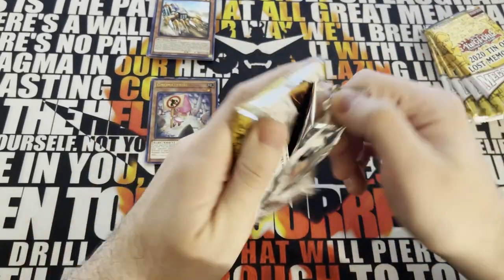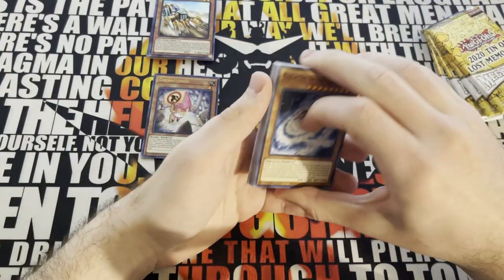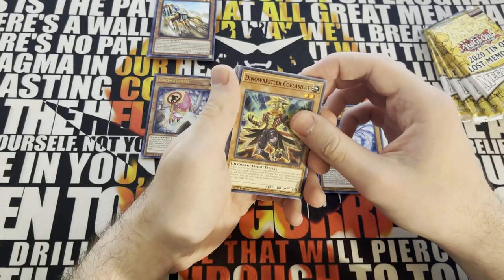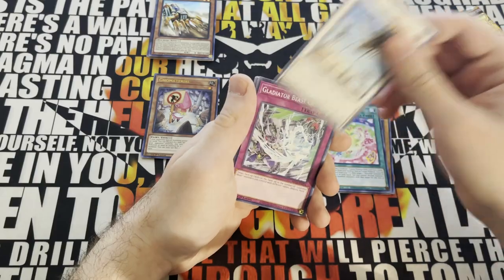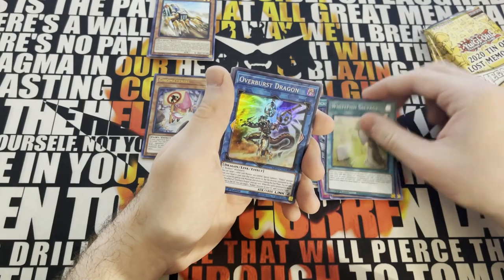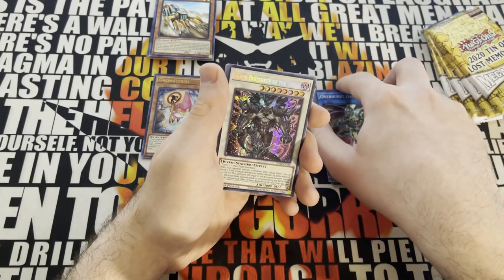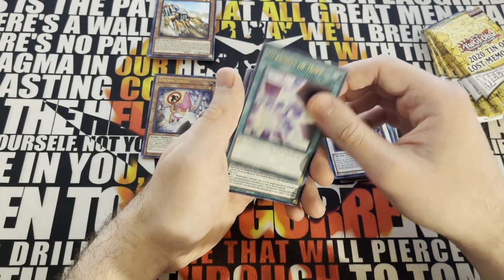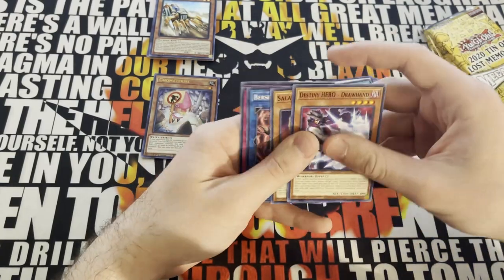Pack number two — maybe this time something good. Galactic Spiral Dragon, Dino Wrestler, Koala Slot, Desert Locust — not like we have anything we can use that with. Nahata, Whitefish Salvage, Overburst Dragon. Draco Berserker of the Tengi — I love this card, I thought it would go up a lot. Memories of Hope which we can't really use, Witchcraft or Bystreet which we can't really use, and Gorgon Empress of the Evil Eye. So our first two packs are not the best.